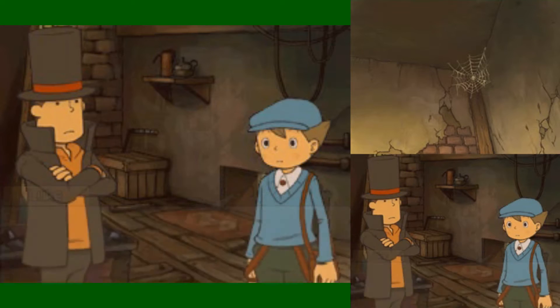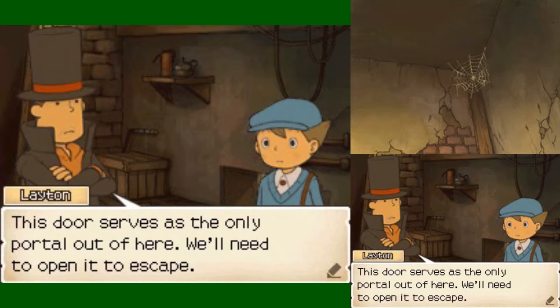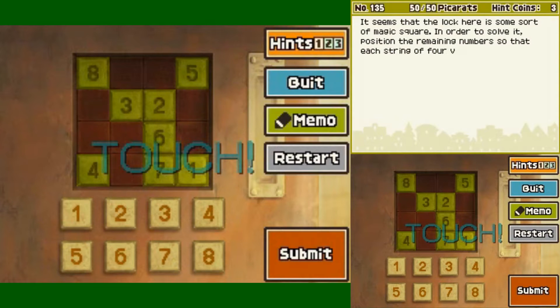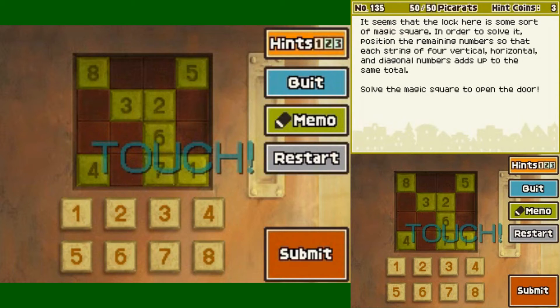This door's shut tight too. This door serves as the only portal out of here — we'll need to open it to escape. Indeed, the magic lock. It seems that the lock here is some sort of magic square. In order to solve it, position the remaining numbers so that each string of four vertical, horizontal and diagonal numbers add up to the same total. Solve the magic square to open the door.